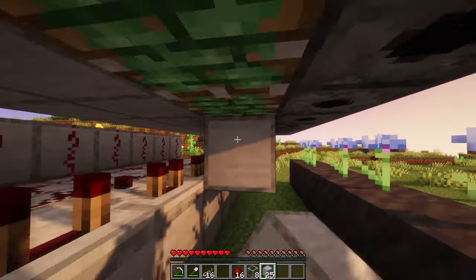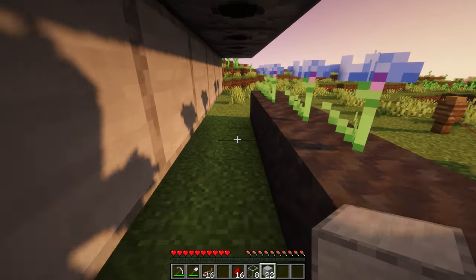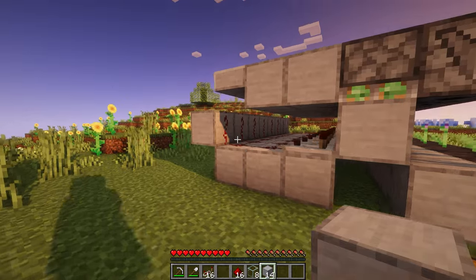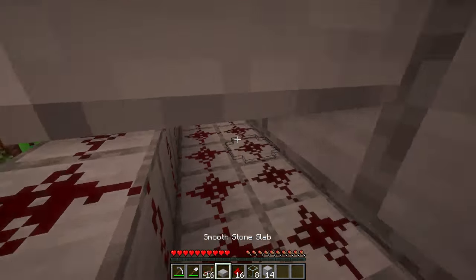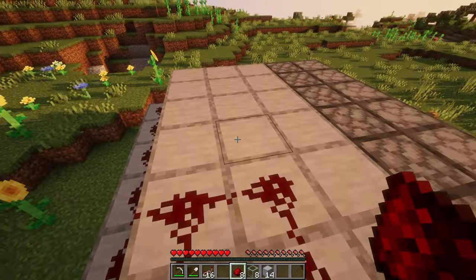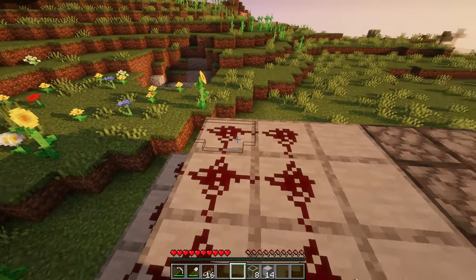Then place eight blocks underneath the pistons and eight blocks one block below the dispensers. Once finished, break and replace the slab to get on top of the machine. Place the rest of the redstone on top here, and then place two rows of repeaters facing towards the dispensers.